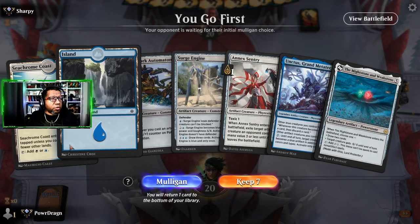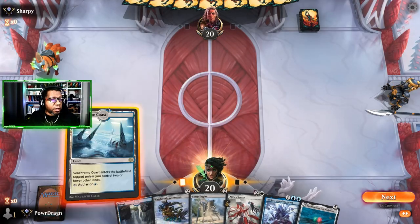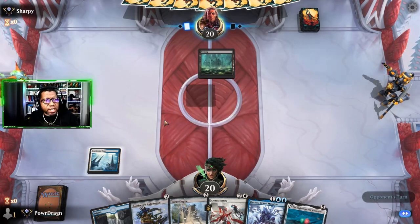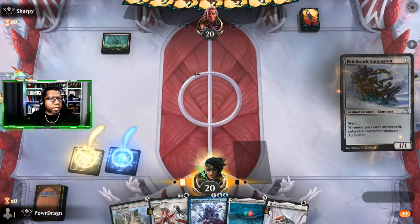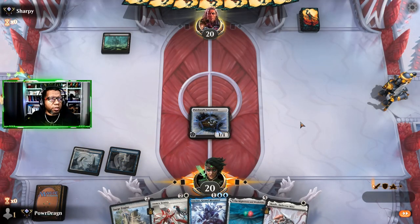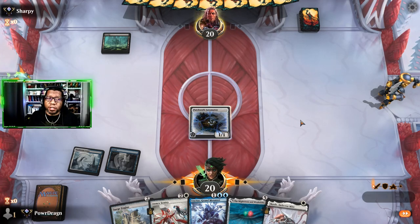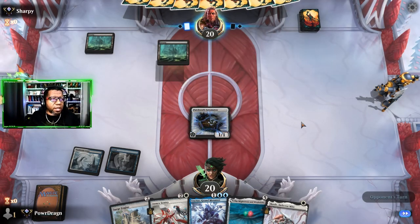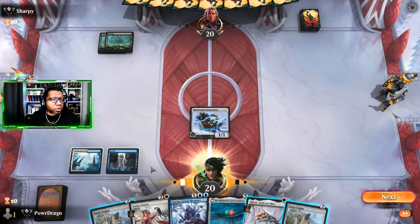We've got a Seachrome Coast and an Island. It's not the most exciting hand but we at least have a couple of spells while we buy some time. Love that the Automaton is going to get to do a little bit of work because they can't just remove it — they can target it if they want but they won't be able to pay for it. You'd be amazed how many times people still target those things.